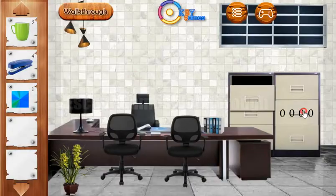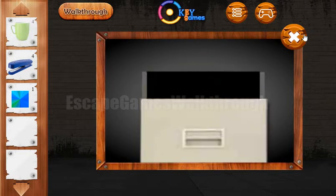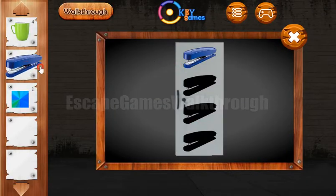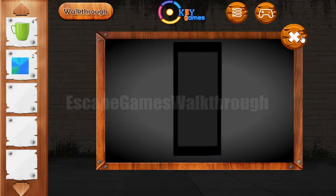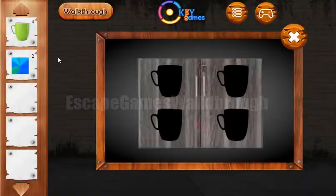So we can enter it here: eight, five, five, and seven. We've got the fourth mug, and now we can put all four staplers here. Get the second tile and exchange four marks for the third tile.